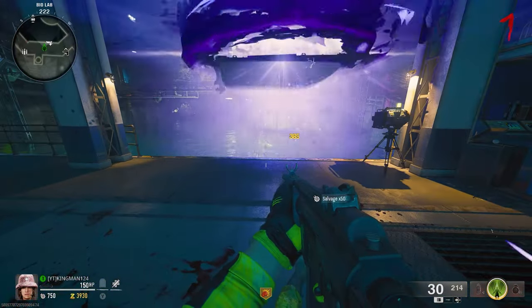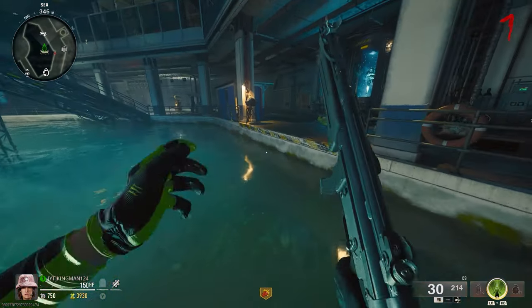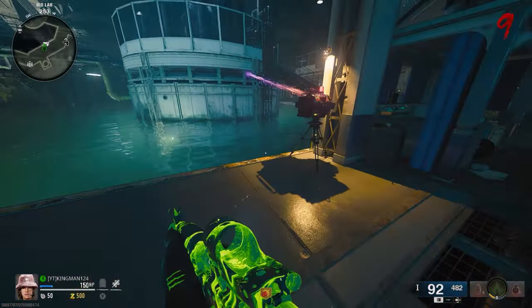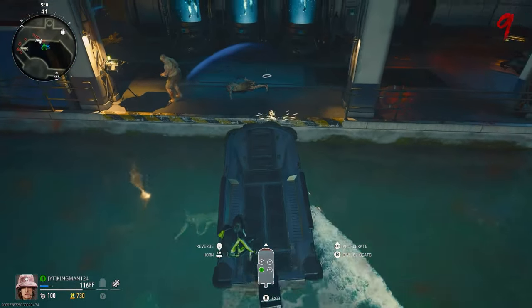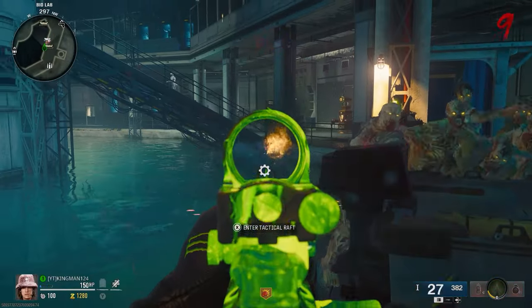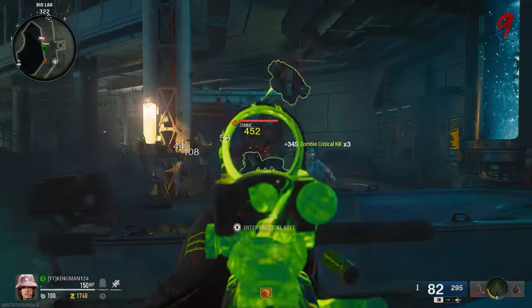For the second boat on the platform, repeat what you just did — put the first boat behind you and get a second boat in front of you. The front boat is the one you're going to blow up and the one behind you is the one you're going to put on the platform. Repeat this process and destroy the one you blow up at the start. This second boat is going to go in this area here and it's going to create two pile up areas for the zombies.